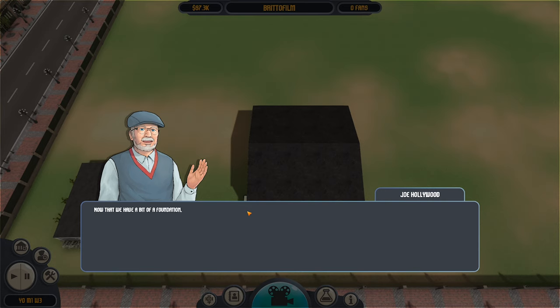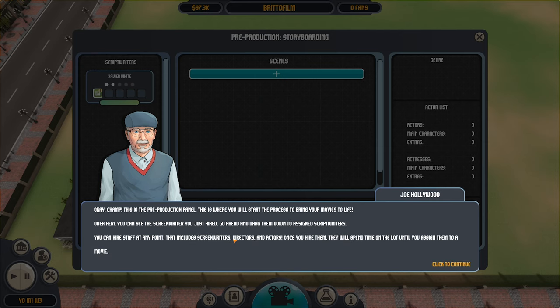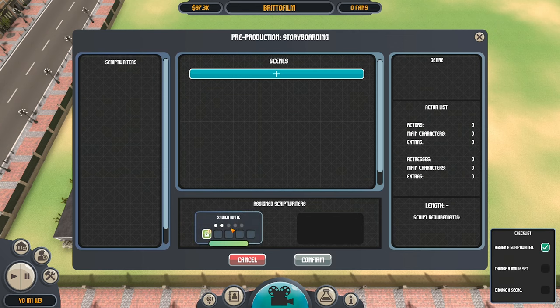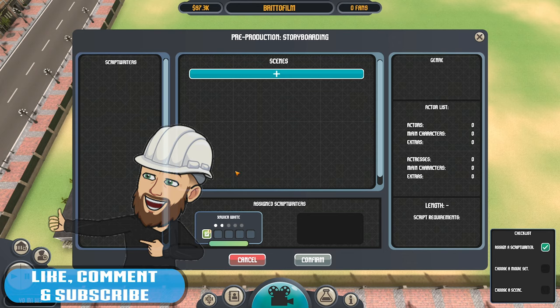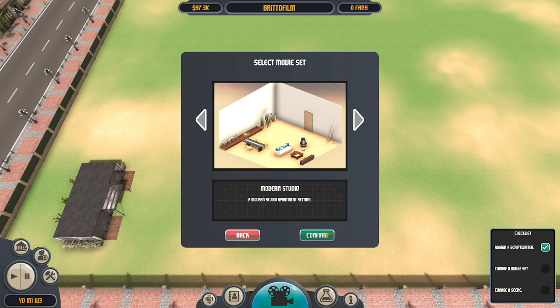'We're almost ready to start rolling the camera. Now we have a bit of a foundation, the real process can begin. Every movie starts with pre-production — this big old blue button here, that's where the magic happens. Get to go ahead and click on it.' Okay, so this is a pre-production panel — this is where you will start the process to bring your movies to life. Over here you can see the screenwriter you just hired. Go ahead and drag them down to assign scriptwriters. We need to put Xavier down here to write a script.